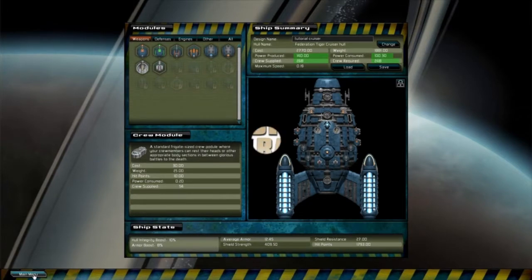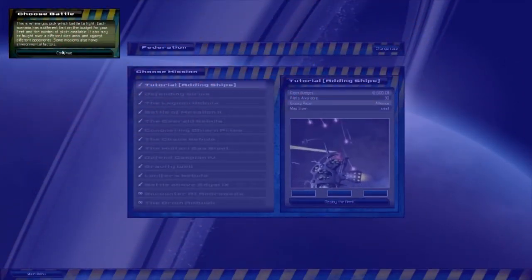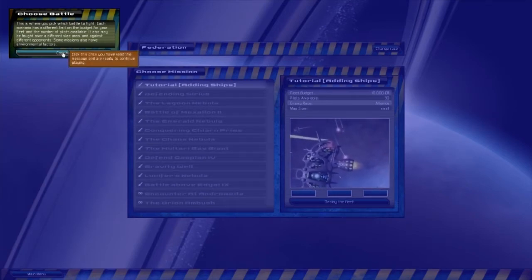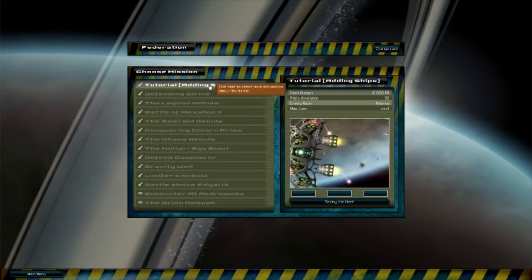There was a tutorial, but I wasn't really paying attention. But let's go to battle. This is where you pick which battle to fight — each one has a different budget limit for your fleet, a different number of pilots available, and may be fought over a different size area. I guess we'll just do the tutorial.